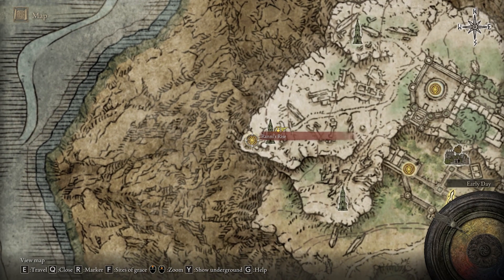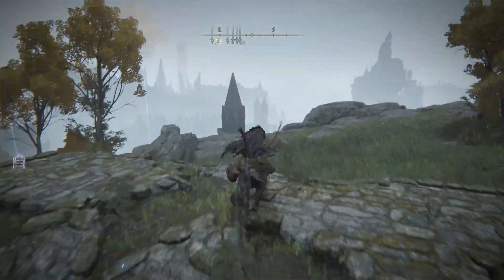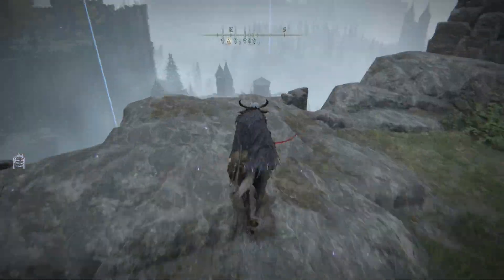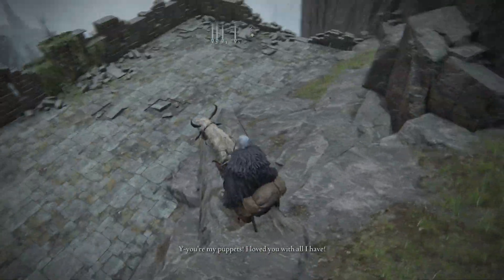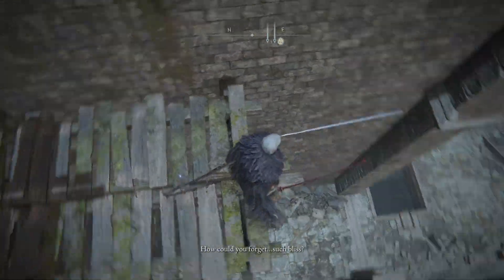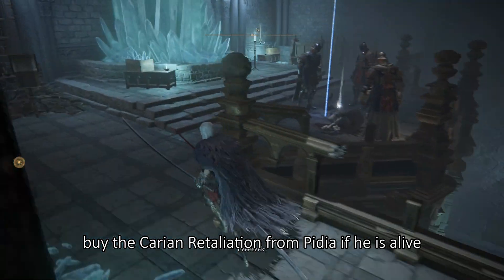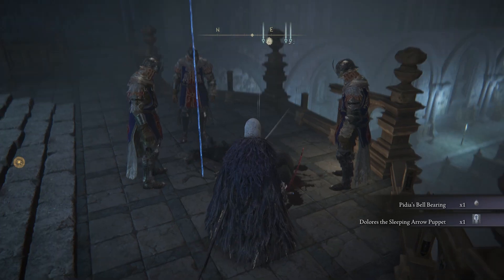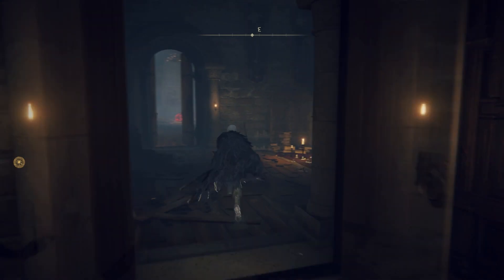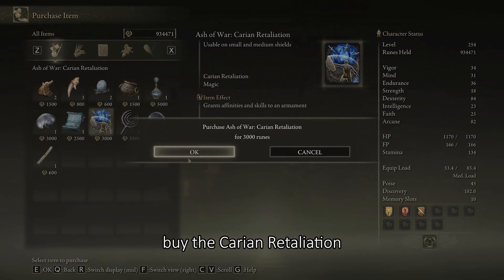Start from Rani's Rise Grace Point. Buy the Karyon Retaliation from Pitya if he is alive, or if he is dead, get his bell-bearing. Go to the Round Table Hold and offer the bell-bearing to Twin Maiden Husks. Buy the Karyon Retaliation.